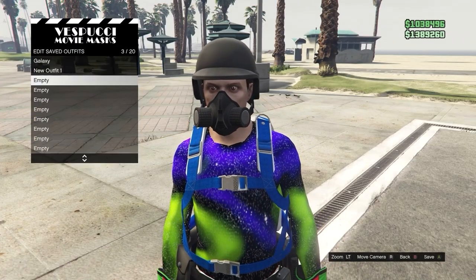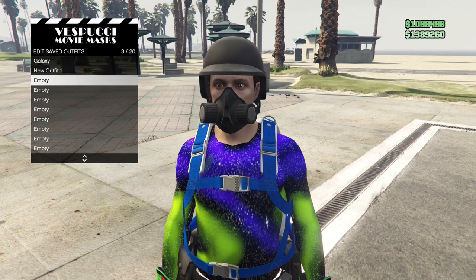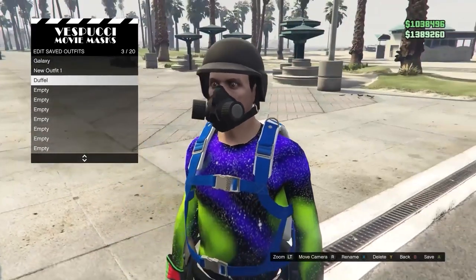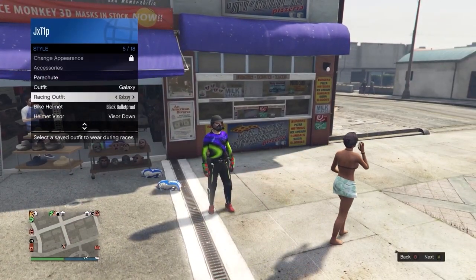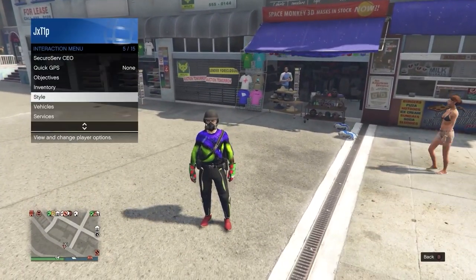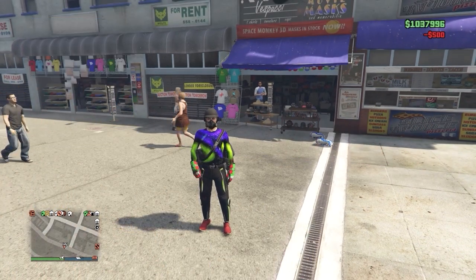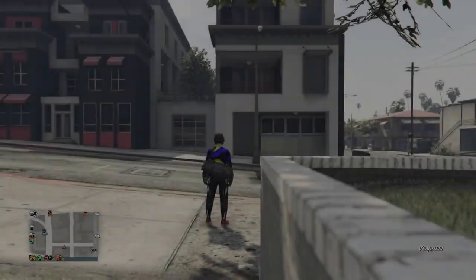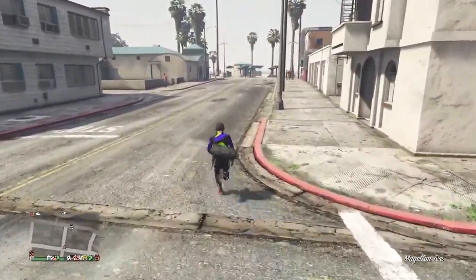As your character is standing up, spam right on the d-pad, then walk away and equip the outfit through the interaction menu. As you can see, the black duffel bag is going to appear on this outfit. The only issue with this glitch is you can't actually change your outfit while you have the duffel bag on. So you need to take the easy way out through the interaction menu, and the duffel bag will disappear — then you can change your outfit and do whatever you want.